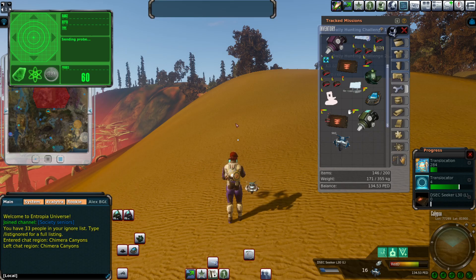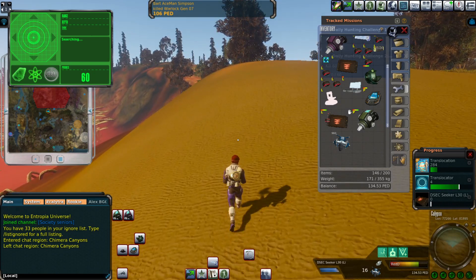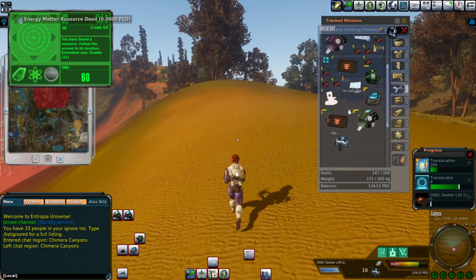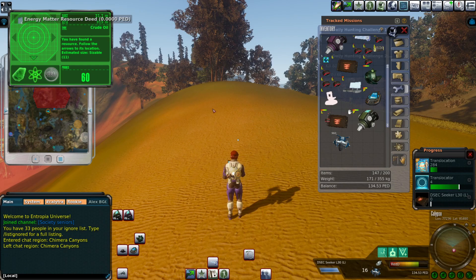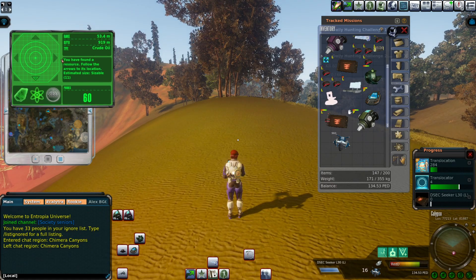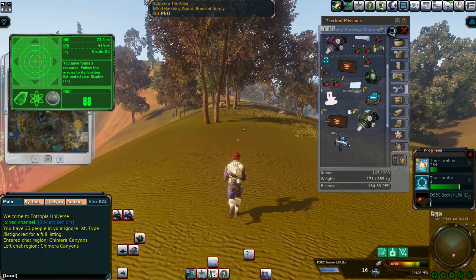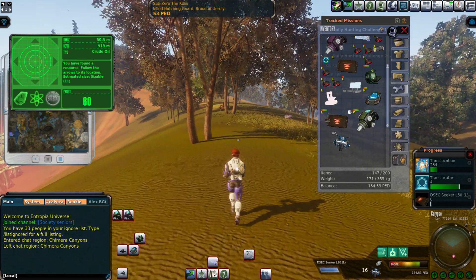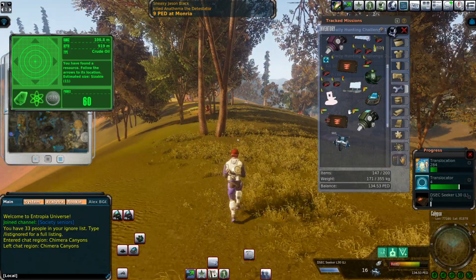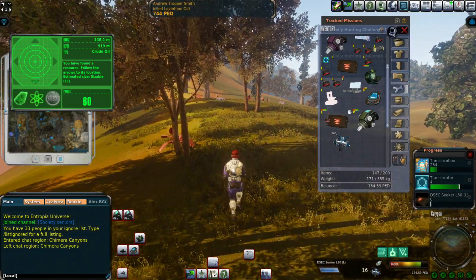Double drop - let's go! I did find some oil, it kind of pays for the drop. Look, 919 meters deep and I don't even have any depth enhancers. Well, it's something. If I can get one of these each next drop, I will be losing just a little.